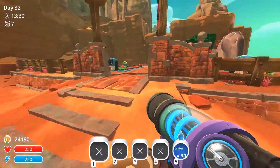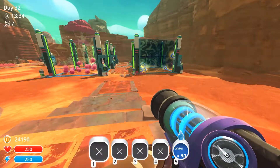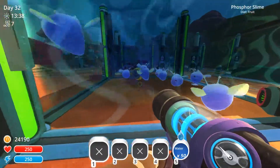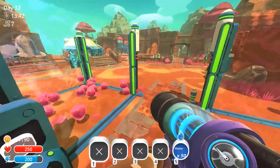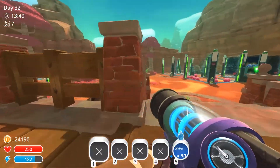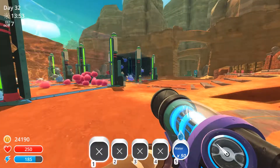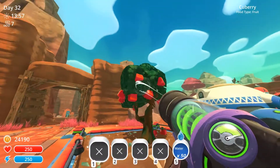What is Slime Rancher? Well, the first thing you'll probably notice is that it's almost illegally adorable. And that's really mostly down to, of course, the extremely colorful, just happy looking, really kind of Saturday morning cartoon-esque art style. Everything is stylized, everything is colorful to the extreme, everything has a face. It's really, really cute. And this style pervades pretty much the entire game.